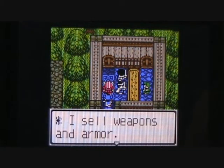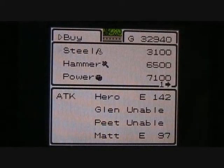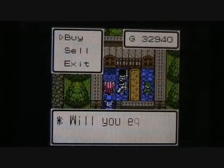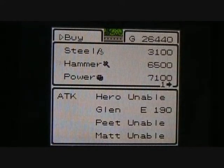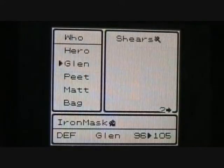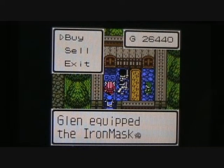And let's go to the weapon and armor shop. There are a couple of new things I want to get here. The first weapon I want to get is for Glenn — the hammer, which will increase his attack power by 8 points up to 190. So we'll purchase one of those for him and go ahead and equip it. I also want to get him an iron mask, which will take his defense from 96 to 105. So yeah, you can get some good weapons and armor for your warrior here in this village.